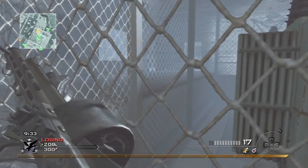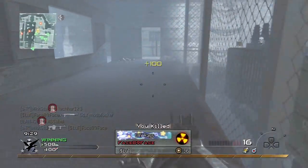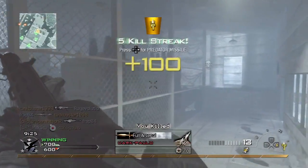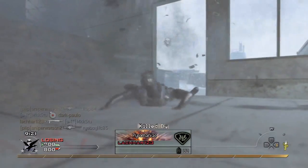When you've got a gun like the Striker, they don't really stand much of a chance. I've already killed, I think, four guys, and I get my fifth there. Killstreaks, as usual, are Pred Missile, Harrier, and Pavlo.